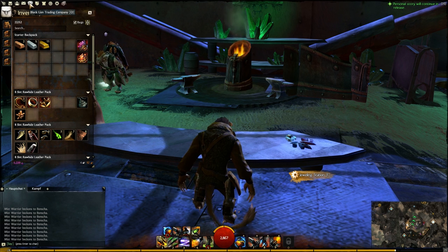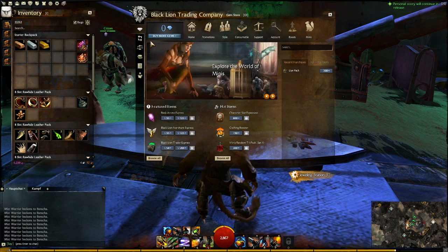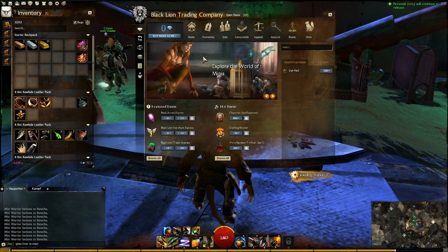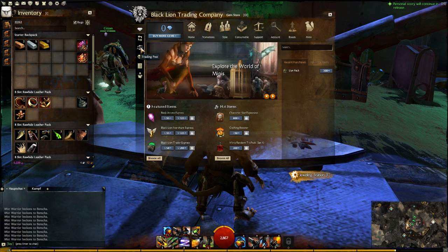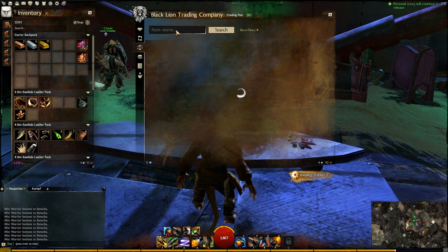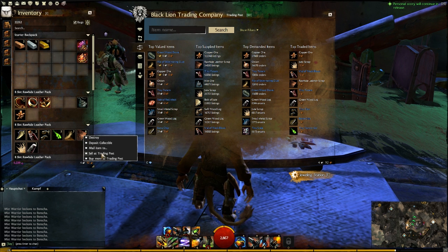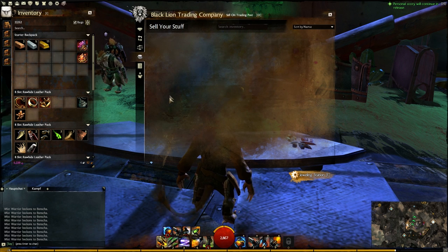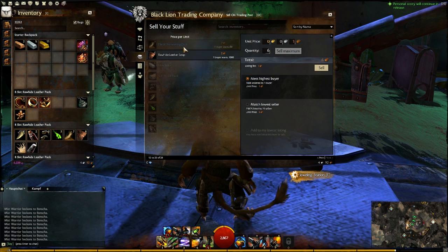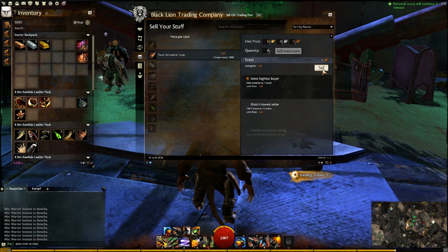Now let's look at the Black Lion Trading Company. You can click O to open it or use the lion icon in the upper left corner. You end up with the game store opened. On the left are icons to change categories — this is the buying category where you can browse and buy items.